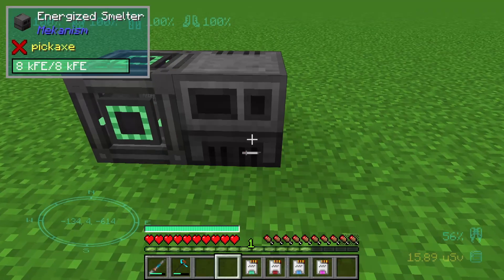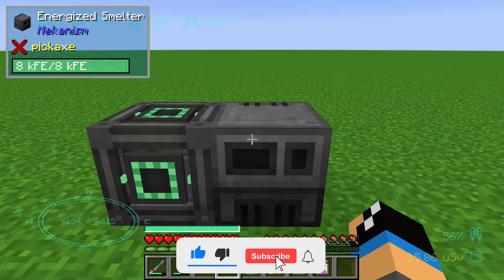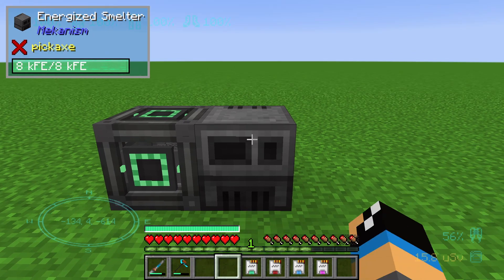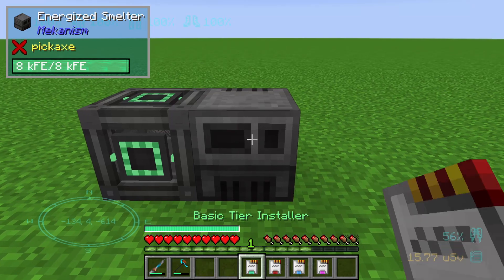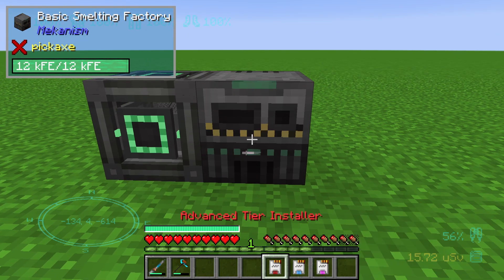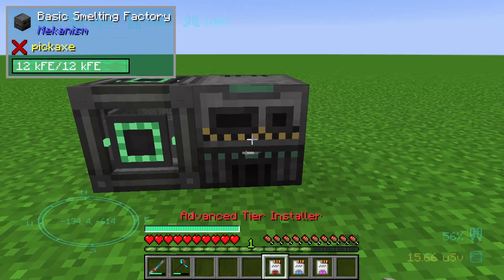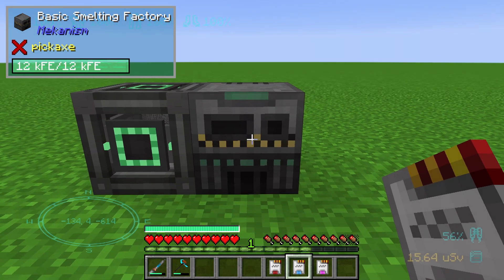We will take a normal energized smelter, which is a basic machine of Mekanism, and if we want to upgrade the energized smelter to a basic factory, we can use the basic tier installer with a shift and right-click. We can also do the advanced tier installer, but we can't skip to the elite tier installer directly.